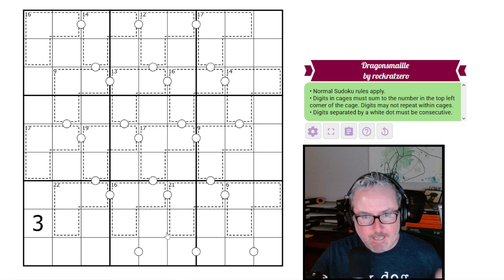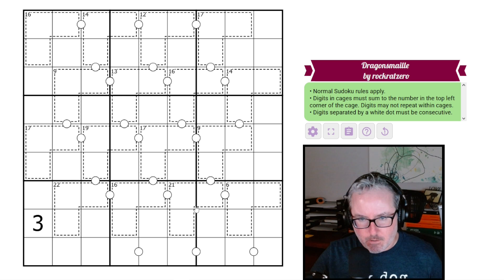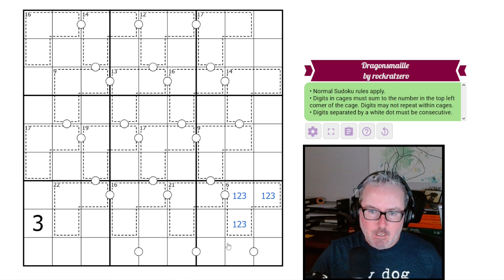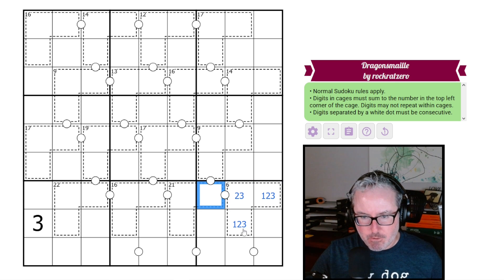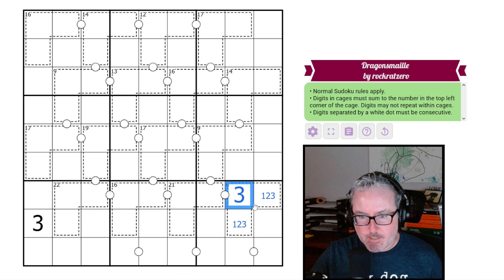Do we have any group we can start right here? This is 1, 2, 3. This can't be 1 because it forces this to be 2 — we've already got that. This can't be 2 because it forces this to be 1 or 3 — can't do that. So this is 3. Let's put that in. These two are not 3s. We've got a 1, 2.